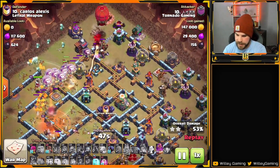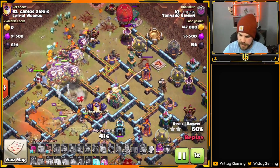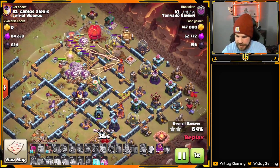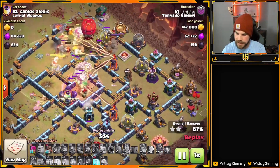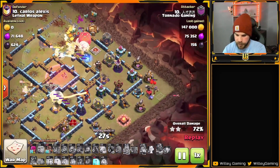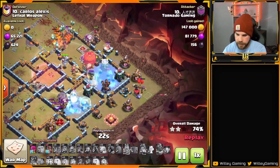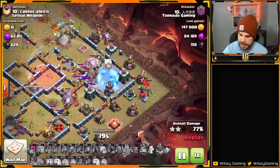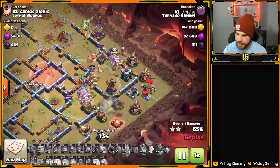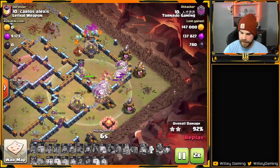Lalo is pushing its way in with lots of cleanup troops behind and lots of Red Air Bombs in the core of the base. Balloons make their way into the Eagle and the Warden ability fires off, catching everything splitting toward the top and middle. A couple of Balloons on the bottom side — he freezes the Wizard Tower so they can take it out. The single Inferno is also frozen. The Stone Slammer opens up with more Balloons and another Dragon Rider. Just a couple of defenses left and it's a very strong Lalo here for Tornado Gaming — a triple, very nicely done.